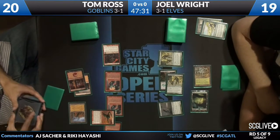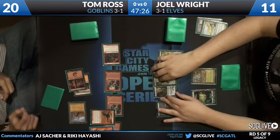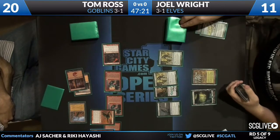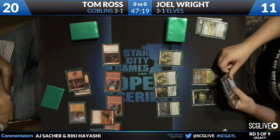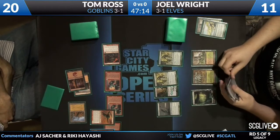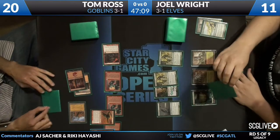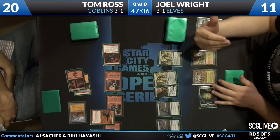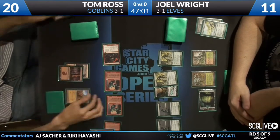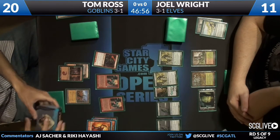The Lackey only puts in a Mog War Marshal, though — not any Ringleader or Matron shenanigans, no Sharpshooter, which would be the real backbreaker. With three Lackeys in his opening hand including his first draw, there's just not any more gas to put into play. If he had a Matron, with all three triggers on the stack, you put it in with the first one, get a Ringleader, the Ringleader comes in with the second one, and you can put something you hit off the Ringleader in on the third. But without the Matron the chain has to start somewhere.